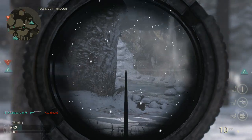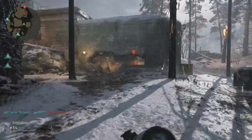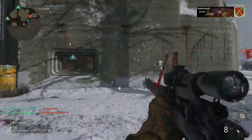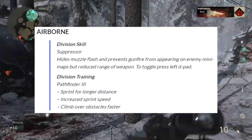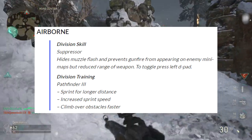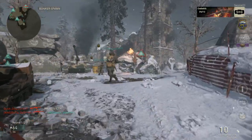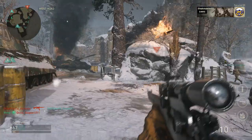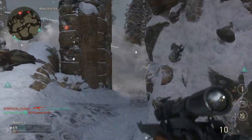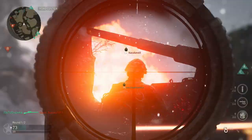When I'm sniping I'm a pretty aggressive player — running all over the place trying to get as many opportunities as possible to hit a clip. After talking with people who played longer, they recommended the Airborne division. Airborne gives you a suppressor, longer sprint distance, faster run speed, and faster obstacle climbing. This helps a lot because I can run from one side to another faster than with Mountain. And the only thing I lose is holding my breath when aimed in, which I didn't do anyway — so it's a win-win.